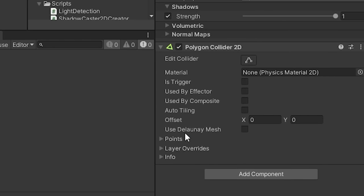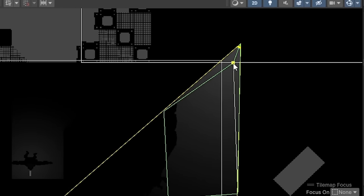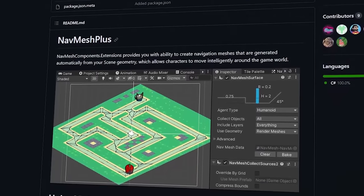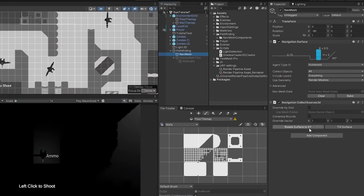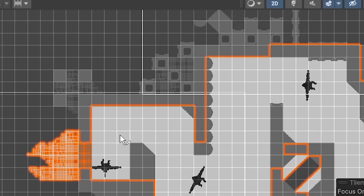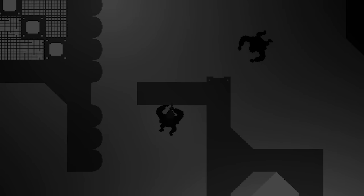To implement the idea, I first made a simple trigger that detects whenever the player enters a light. Then I needed a pathfinding algorithm for the enemies. I added the 2D NavMesh navigator, combined it with Unity's NavMesh package and baked some areas where the enemies will be able to walk in, meaning that the enemies will be smart enough to avoid the walls.